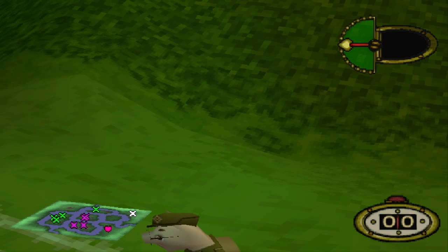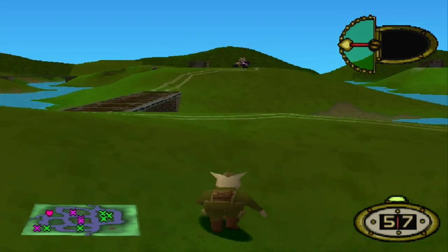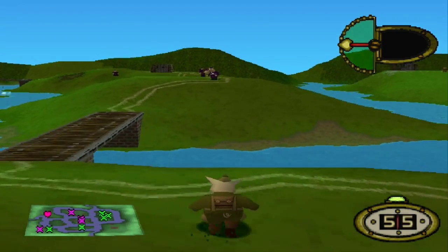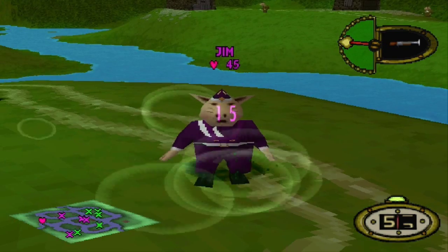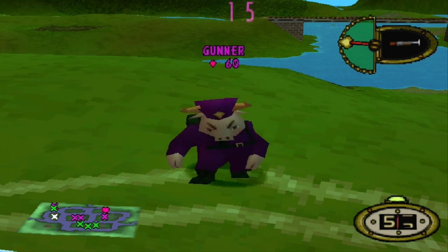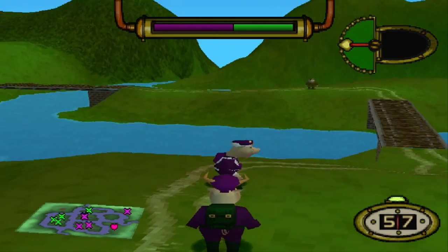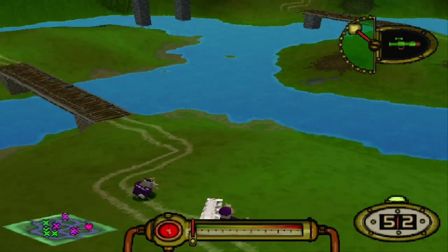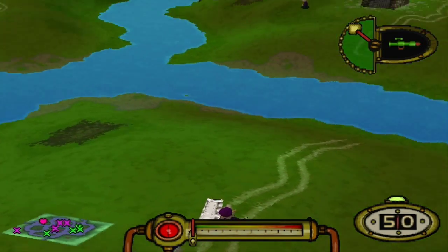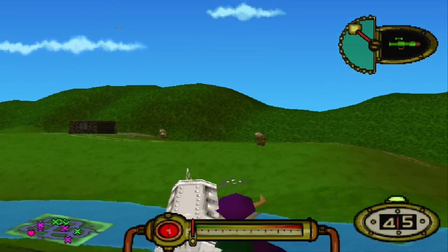What shrapnel grenades do is you can detonate them to do a grenade blast, and also shrapnel comes out in all different directions. You can hit your own dudes with that so you gotta be careful. Leave Jim alone! You dick. Shrapnel grenade is particularly good for taking out things like turrets - because if you can land the blast directly on it, you can actually get the shrapnel to all hit it at the same time. It's kinda hard to explain but you'll see coming up - not in this mission, but eventually you will see.